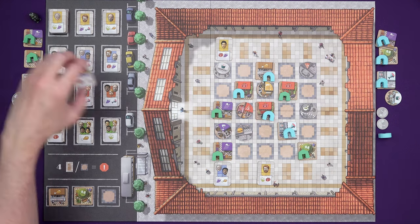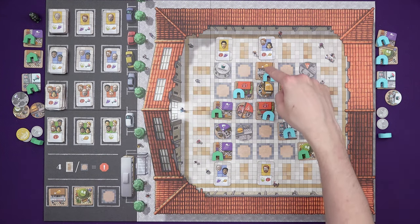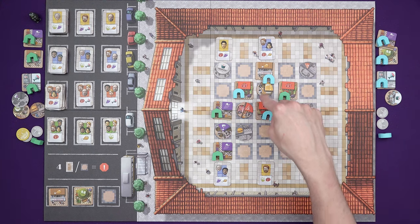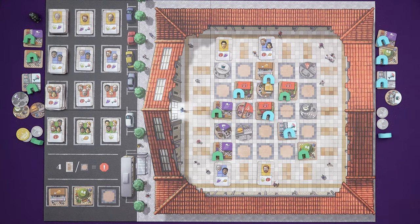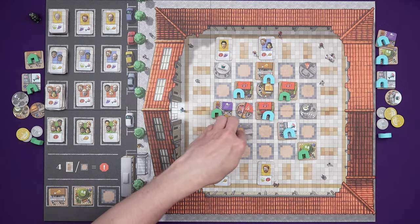Oh, chicken and tomatoes — and they're both mine! So that is worth one, two, three, four, five times two — that's ten coins. Definitely go for that. Marty is going to put grapes out there, that's going to cost him two.